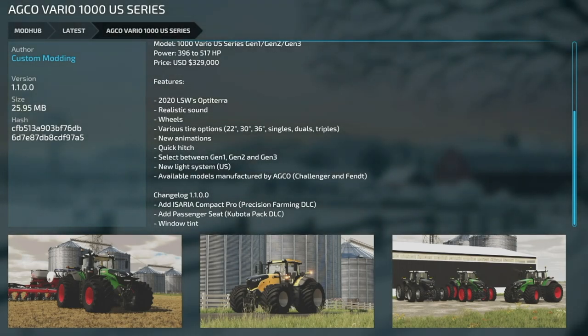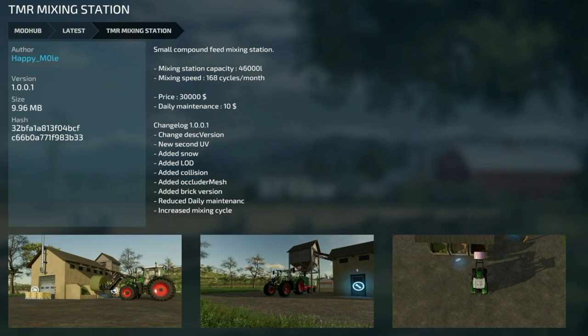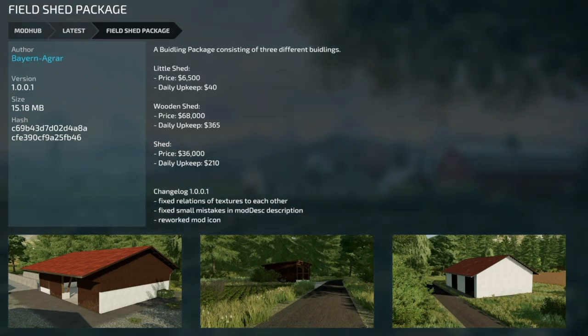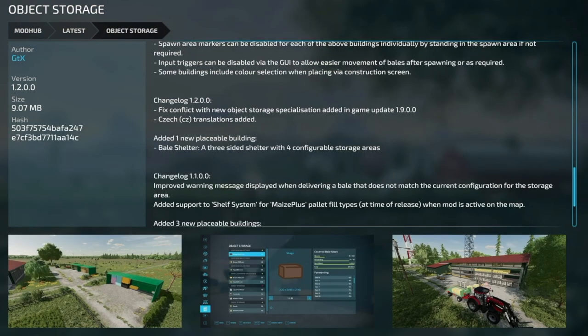The Echo Varia 1000 US Series from Custom Modding, version 1.1 — added Syria Compact Pro for precision farming, added passenger seating for the Kubota DLC, and added window tint. The German Grain Mill version 1.1 — collision fixed. The TMR Mixing Station version 1.001 — new second UV, added snow, LOD, collision, occluder mesh, and a brick version; also reduced daily maintenance and increased mixing cycle. The Fieldwork Fill Station version 1.001 — added manure, slurry, digestate, and water; increased fill rates and discount. The Field Shed Pack version 1.001 — fixed texture relations, fixed small description mistakes, reworked mod icon. The Day Open Garage version 1.01 — corrected UV so snow is no longer visible inside the building.